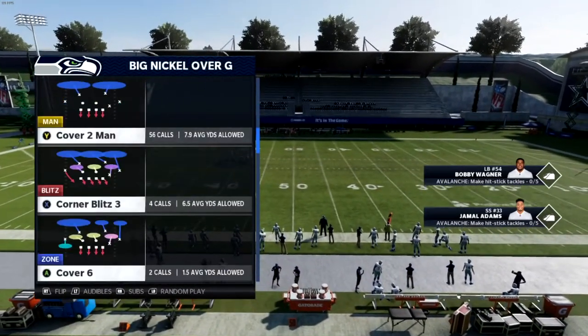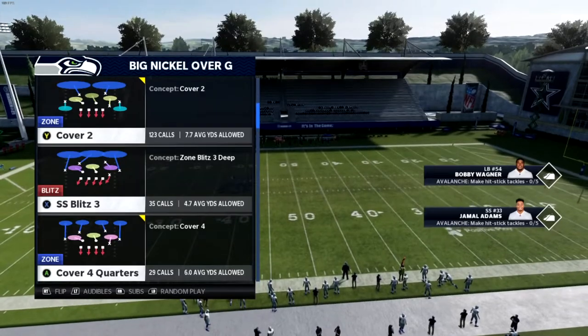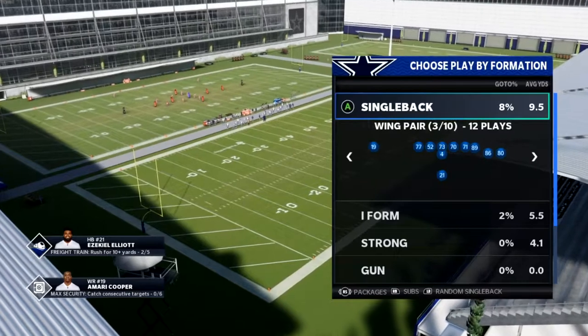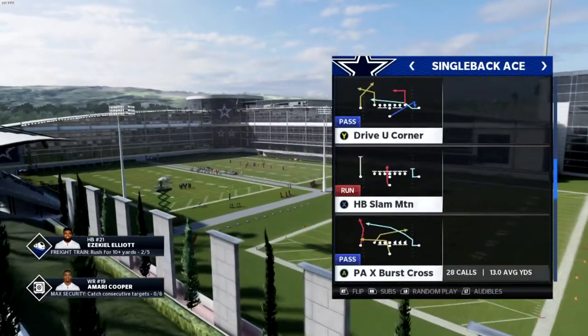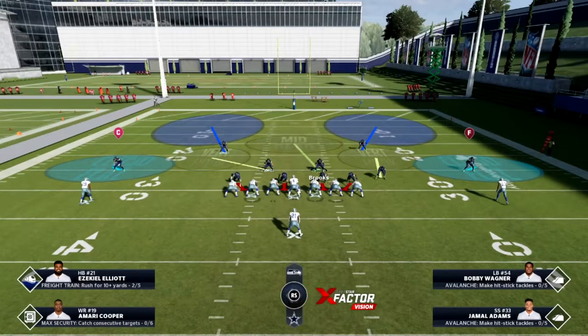The first thing I want to talk about is playing zone coverage against the run, because a lot of people when they're getting run on in Madden have this temptation to switch into like an anti-run setup - going into cover one, cover one hole, edge blitz, single high safety, mostly just blitzing or playing cover one with man underneath. I'm going to show you why that might not necessarily be what you want to do.